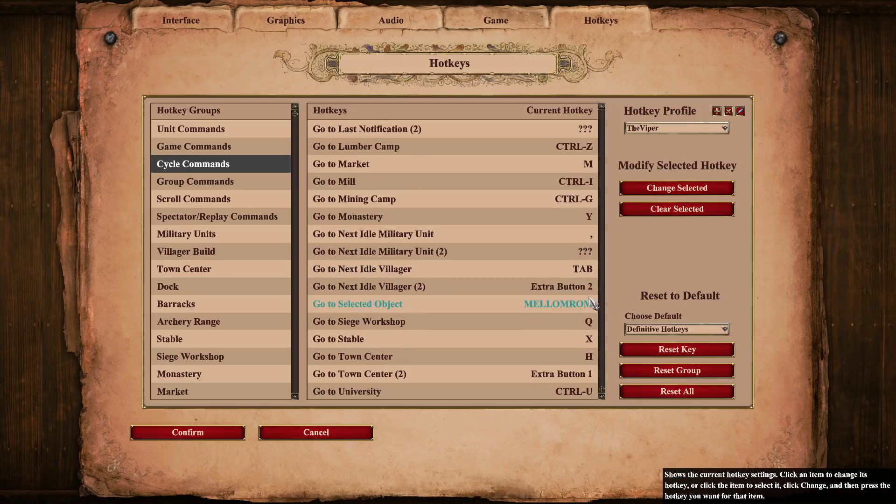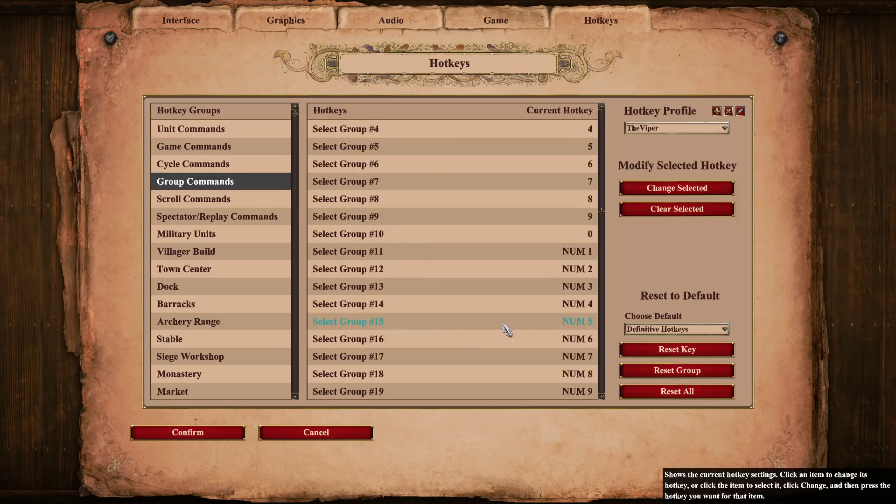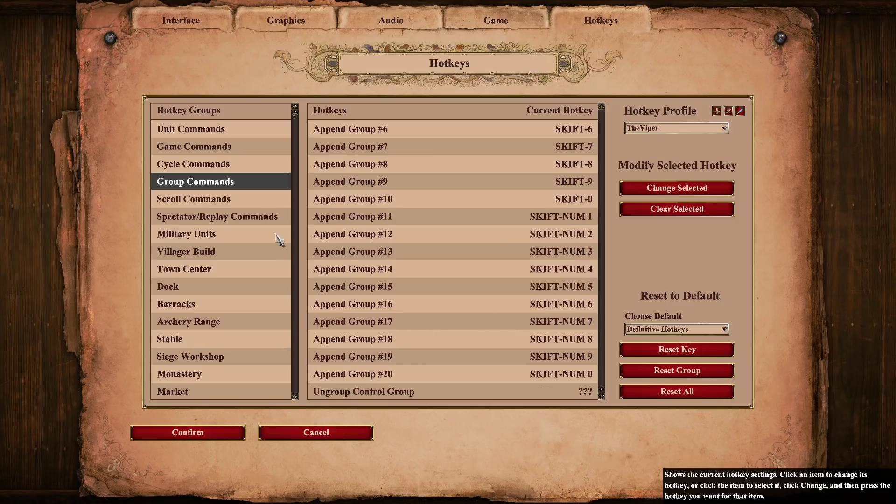If I want to click a control group, I don't double click — I click one and then space. For me that works better. I feel like it's faster, but I know a lot of people double click the control group instead. Age up goes to town center. X for stable. Q for Siege Workshop. Group commands — nothing changed, all normal. I'm still going to quickly go through military units if you want to purely copy — I'll probably leave a download link in the description.